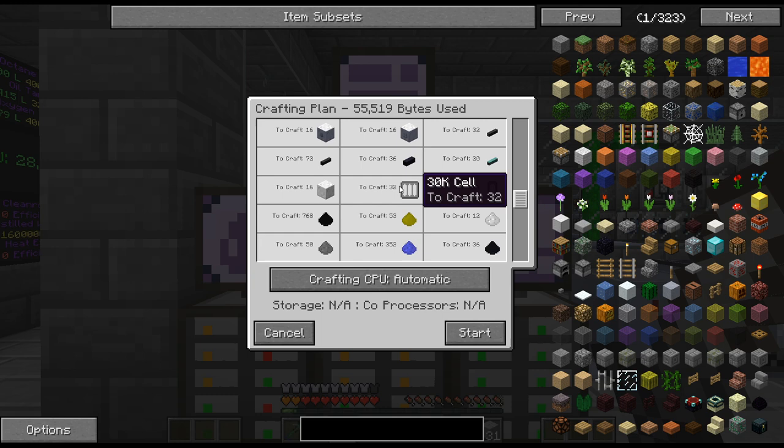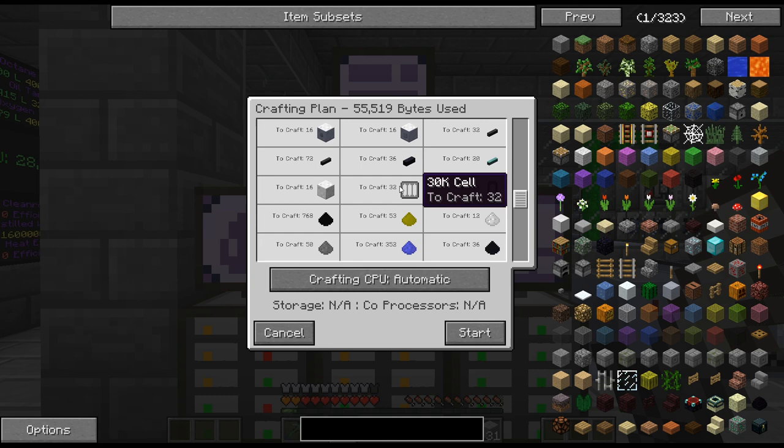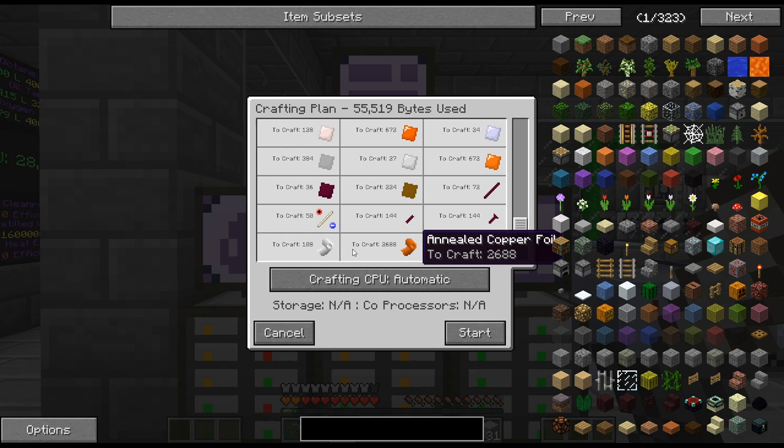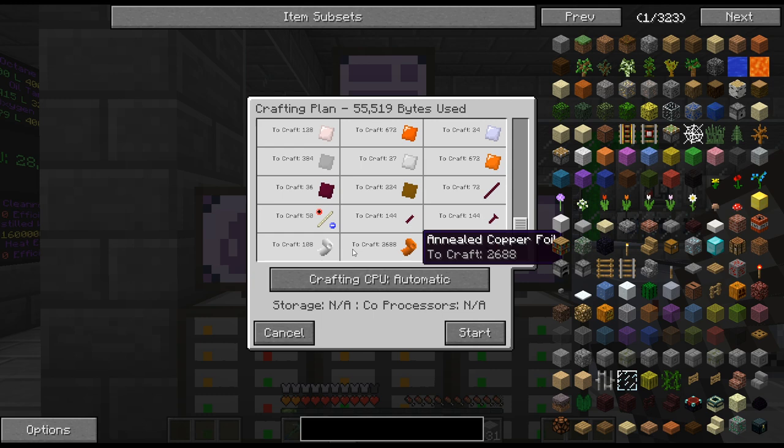I don't know if I have enough healing down there for that. Did I do 18 or did I do 16? Why is it crafting 18? That's weird — why 18 pumps for 16 energy hatches?